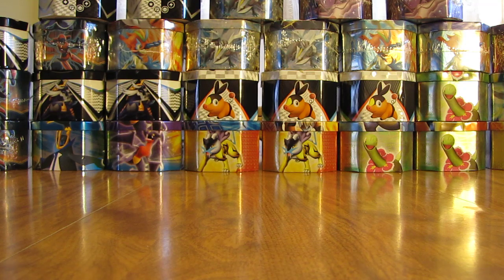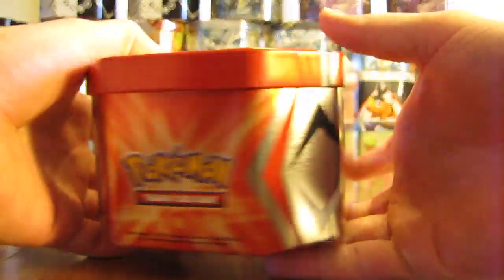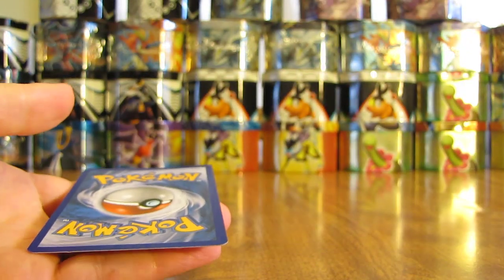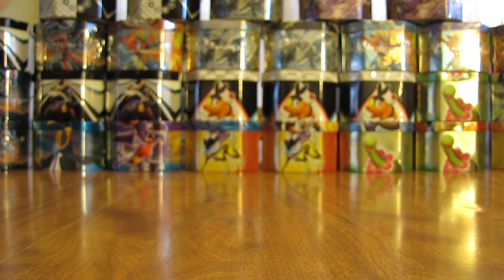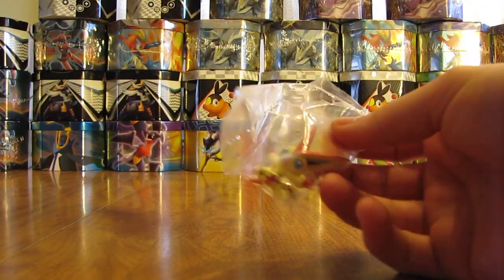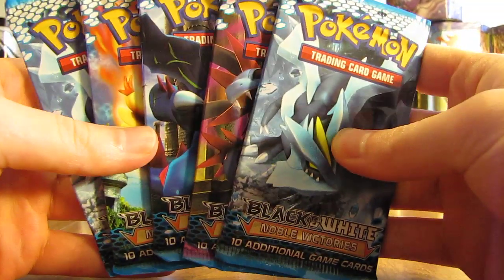I'll just take the plastic off now. Here's just a quick 360 of the artwork. Showing the Victini promo holofoil card — here it is. And then inside here: figurine, online TCG code card — I'll set that aside. I'll leave the Victini right in the plastic. The five booster packs inside are actually five Noble Victories booster packs.